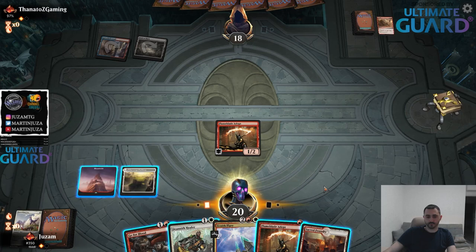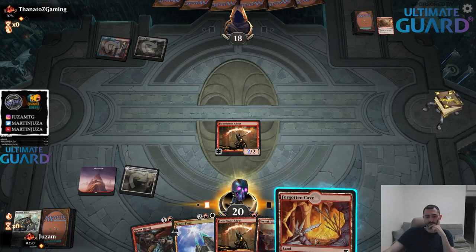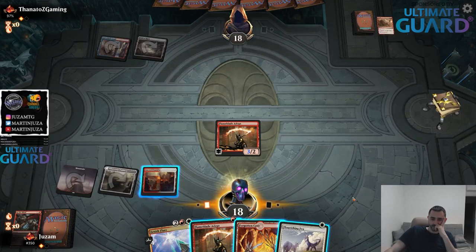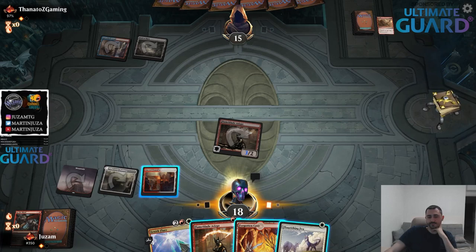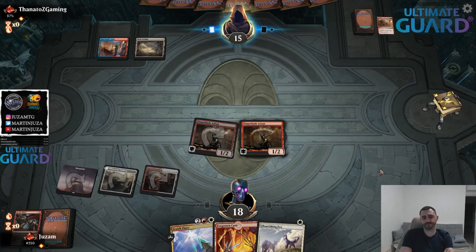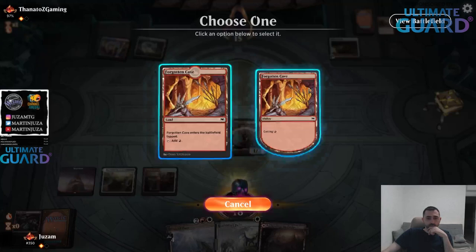Alright, we have a one drop - we keep. I wonder if it's ever right to just play this as a two mana two two. I guess I should have attacked first in case they have magma spray. Now I'm thinking I should keep the Adept as a cycler rather than play it as a creature.